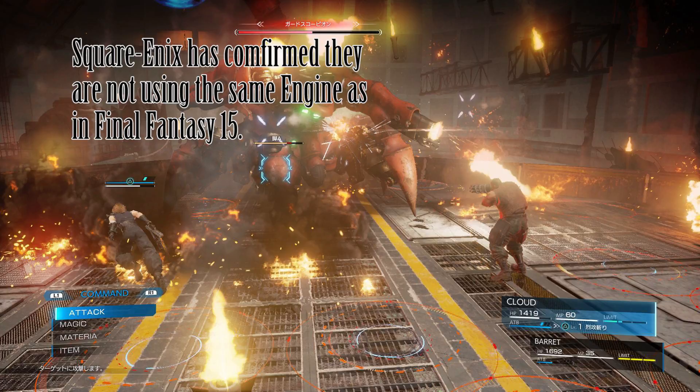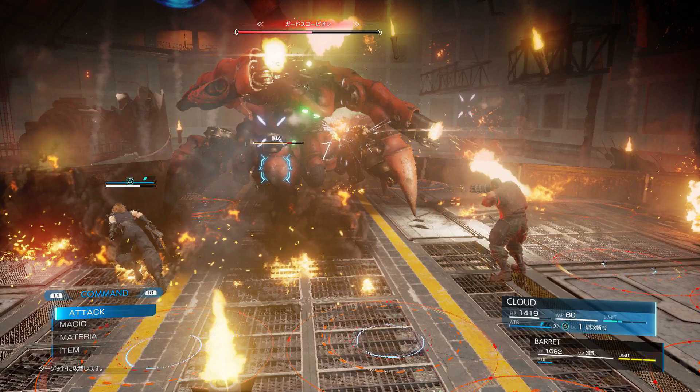You also get to see the commands, which have both magic and materia in them. But isn't magic the materia in this game? Maybe it's some sort of command materia or something. We'll find out when we get more remake news, closer to E3 probably.